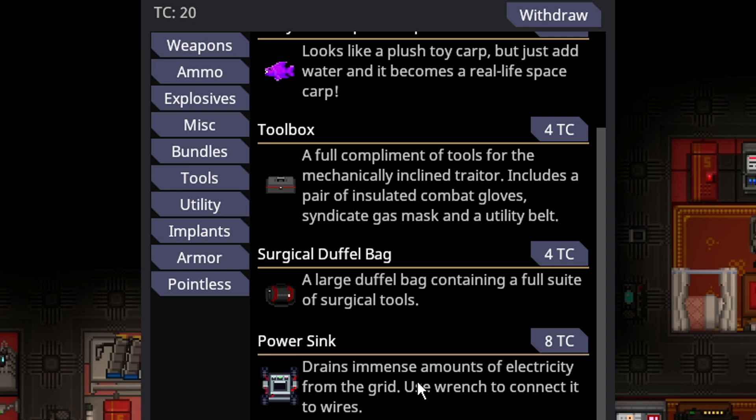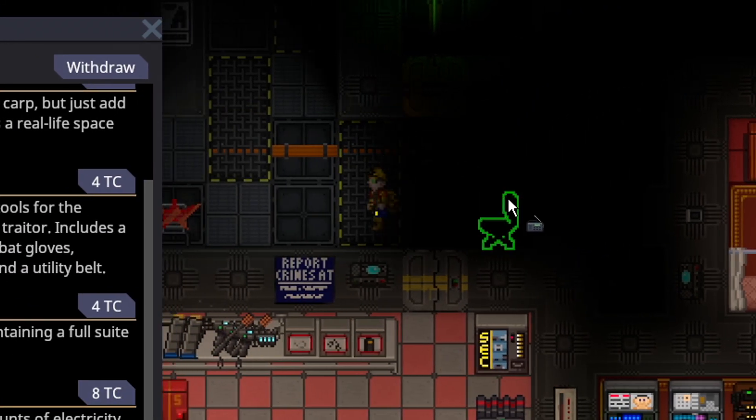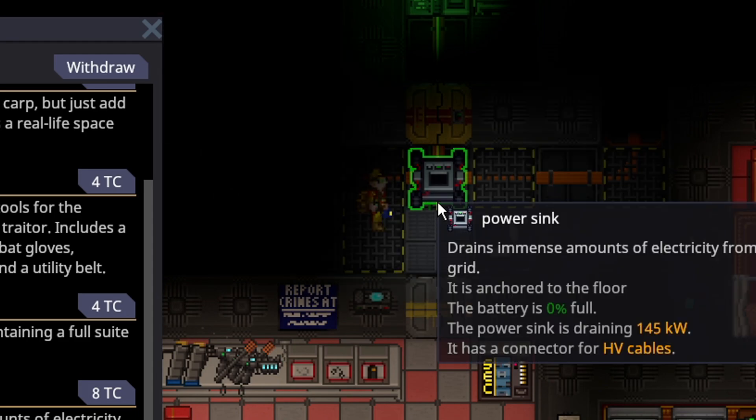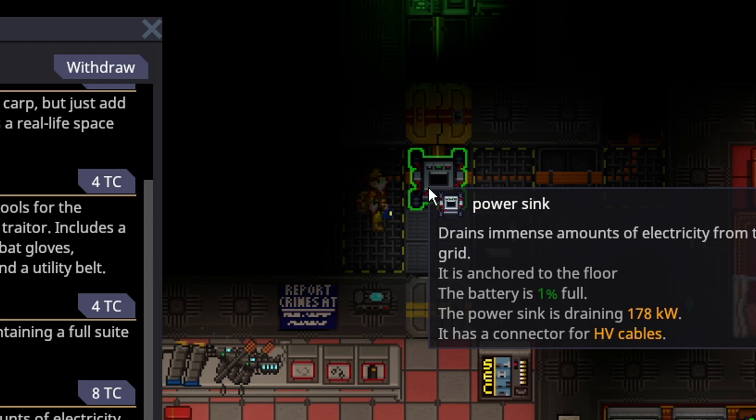It just says it drains an immense amount of electricity and to connect it to wires, but it's not too specific. What you actually need to do is connect it to high voltage wires — at least it does mention the wrench. So I'll purchase one, and it immediately anchors to the floor. If you're standing on a high voltage wire, it will continually draw more kilowatts of power faster and faster until it starts draining things.